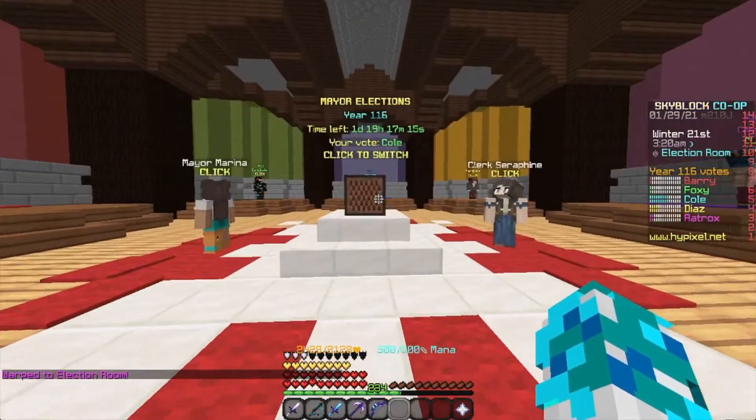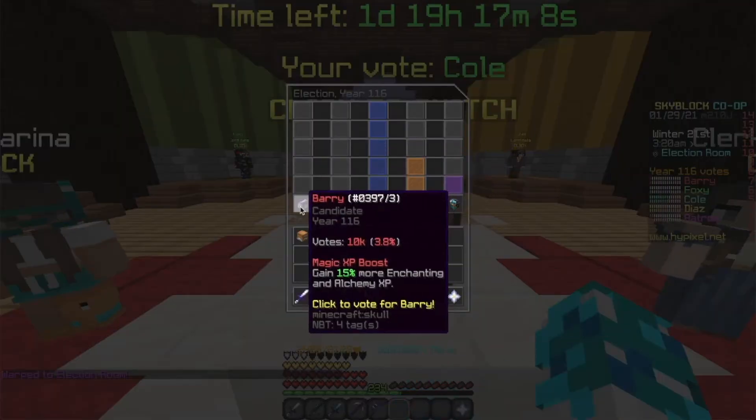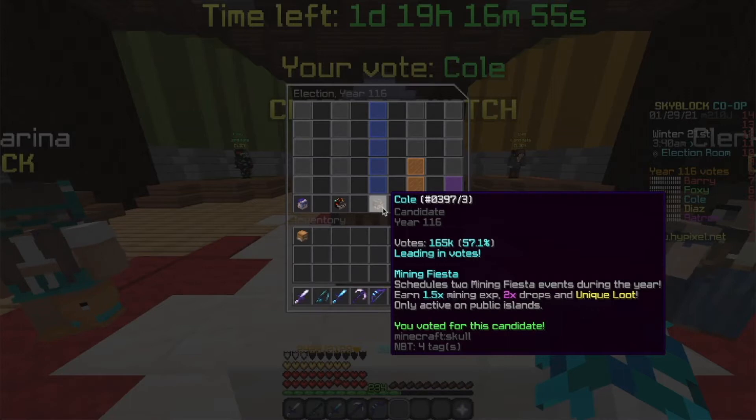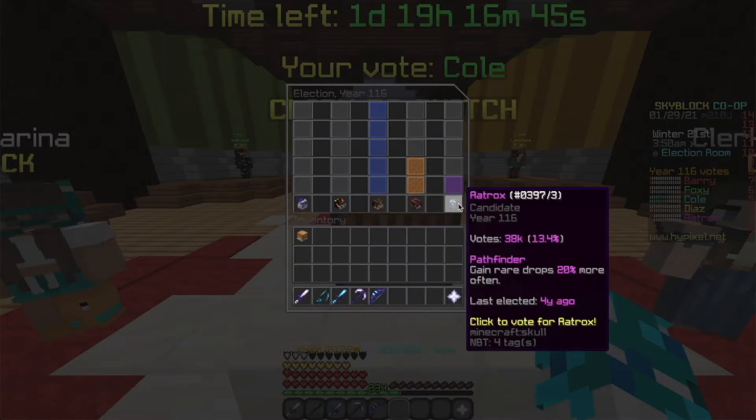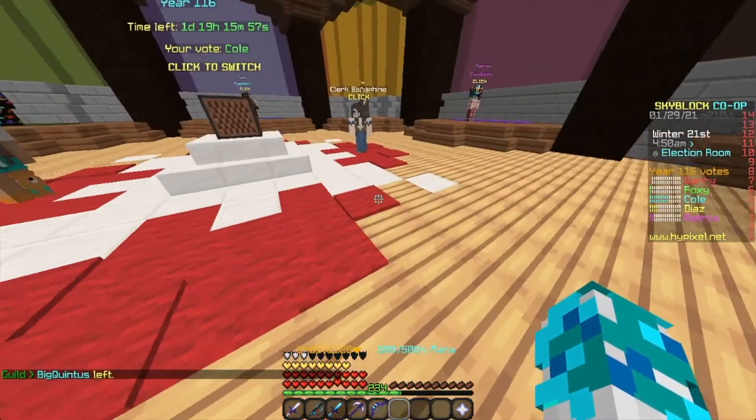There are also other mayor perks. Cole gives a mining fiesta — they give you minerals, but nobody is buying minerals right now, so don't do that. And then Aatrox, the Slayer Mayor — I used to buy a load of Critical 6 books when he was in office for the first time. I bought like two double chests of them for 100k each, and then I sold them for 550k each. I basically more than quadrupled my money from that. I only had 10 million at the time, so I made like 40 million from that.